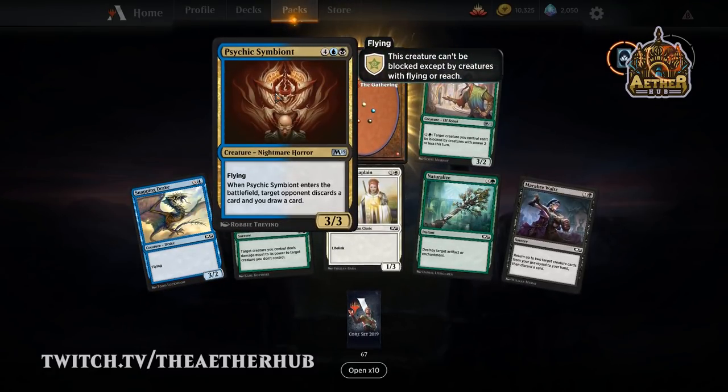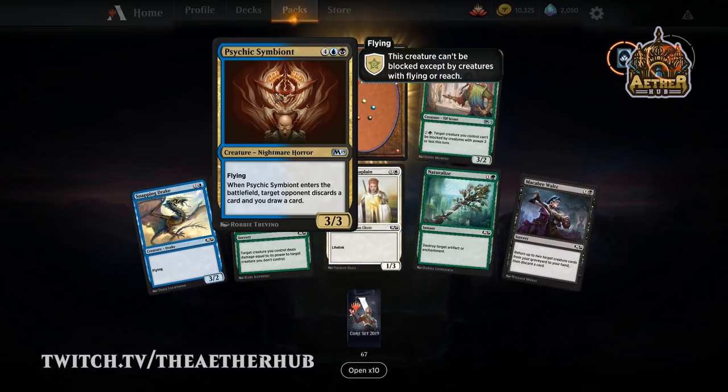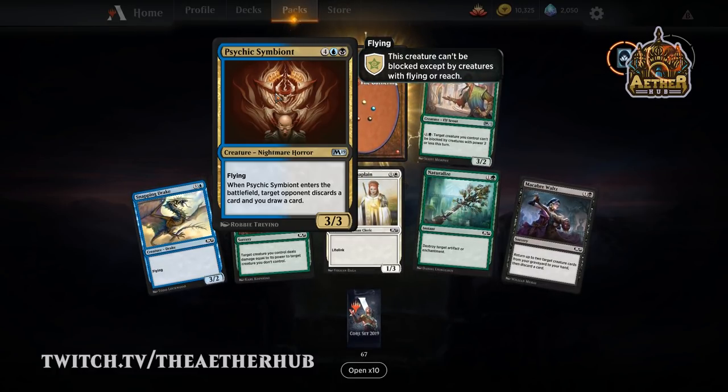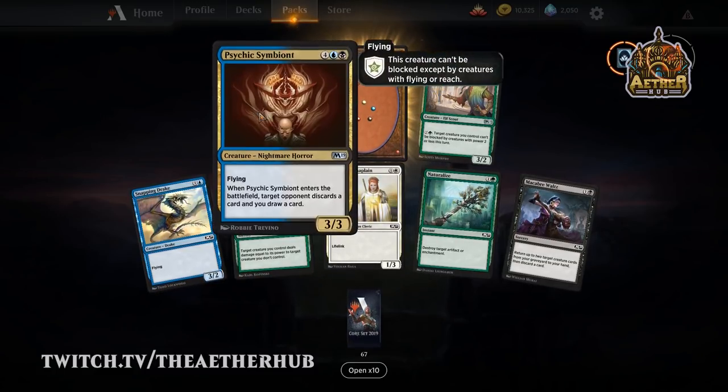Psychic Symbiont is awesome — I love that card and I love the art. It's kind of like Dinerova Horror, but not nearly as broken.